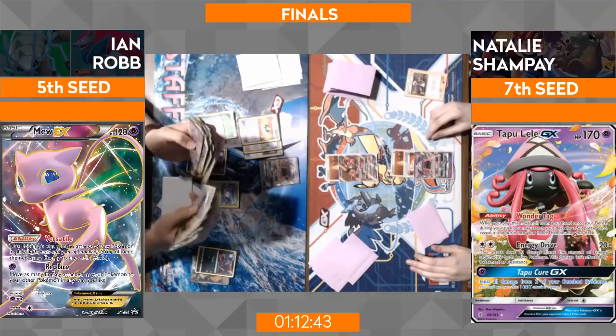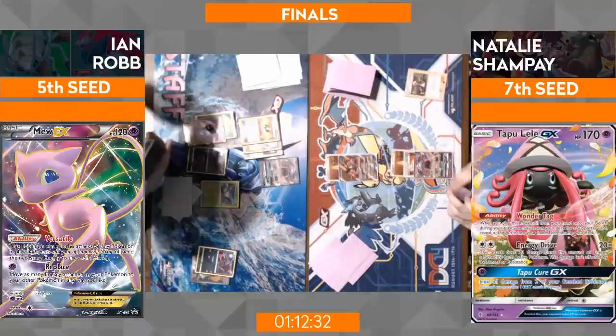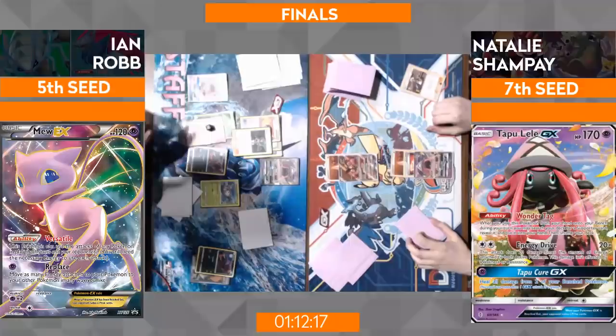It's a high-risk, high-reward kind of thing — you take out your opponent's whole deck between Buzzwole and the fighting types, but at the risk of that very fragile 120 HP that can get retaliated against very easily. There's been discussion on which psychic-type retaliation Pokémon you want between Mew and Mewtwo, and funnily enough the Mewtwo from Evolutions actually has more HP than this EX originally printed in Dragons Exalted — a sign of the times.